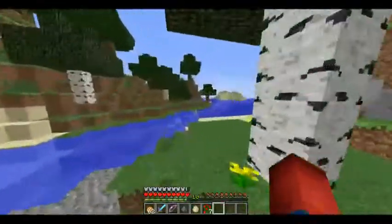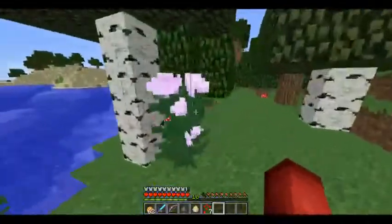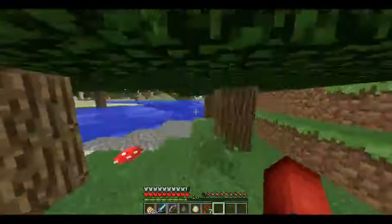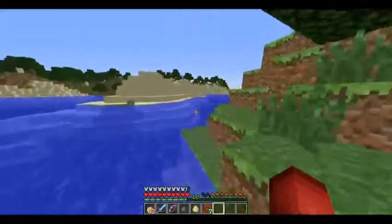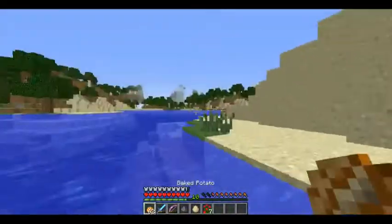We're entering... is that a desert? No — crap, it's just sand. Just a little beach area. God dang it, I thought it was a desert. Then you're one step closer to a mesa. I really want to find a mesa biome so bad. I've been trying for a little bit.